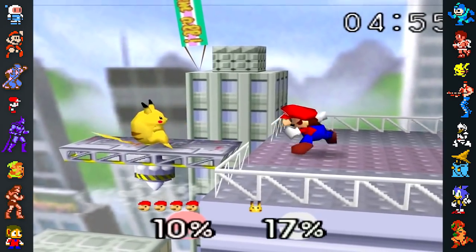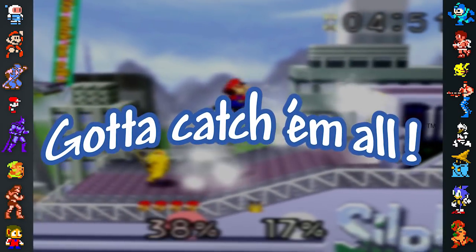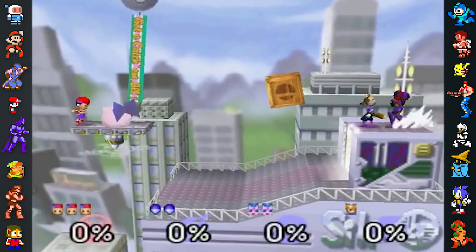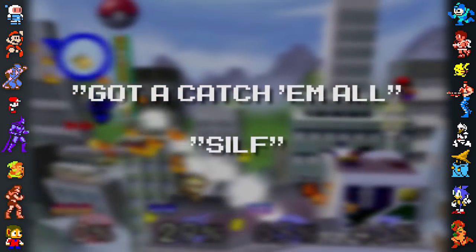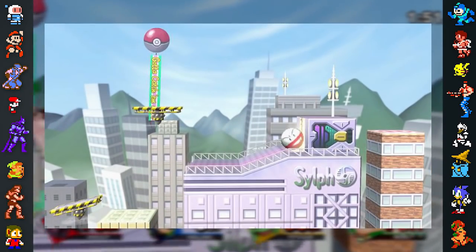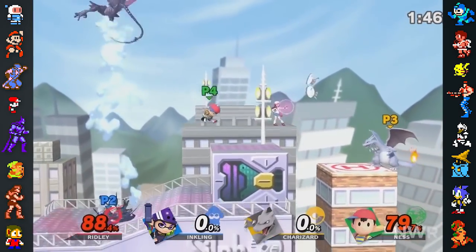In Smash 64, the Saffron City stage has a banner that reads 'Gotta Catch Em All,' the slogan of the Pokémon franchise best associated with the original anime. The slogan also shows up in the Japanese version of the game, erroneously reading 'Got A Catch Em All,' and the Sylph name was spelt as Sylph. With the stage's return in Ultimate, the name is now spelt correctly, its original spelling from the Japanese Pokémon games, and the banner's error has also been fixed.